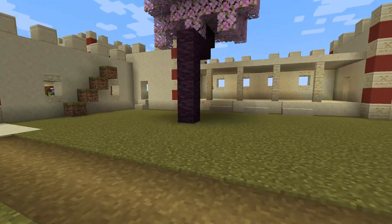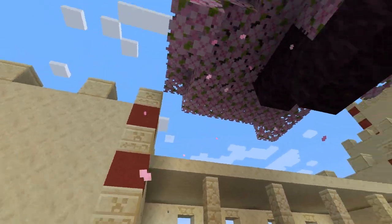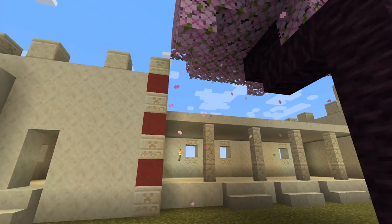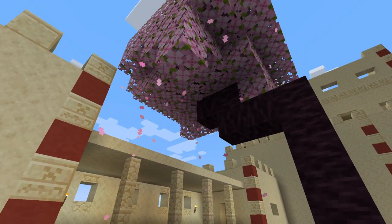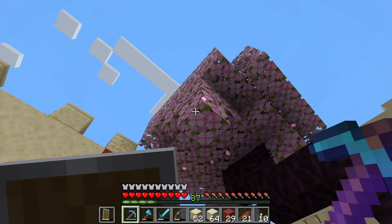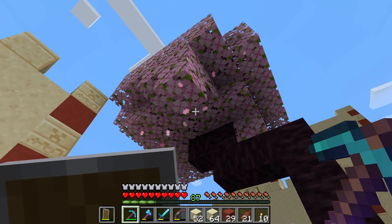We now have two cherry trees here and I really love the effect with the petals coming down. I think Mojang did such a good thing by adding this into the game — I freaking love those particles. This actually reminds me of that one flower you can find in the lush caves that also has a particle effect.